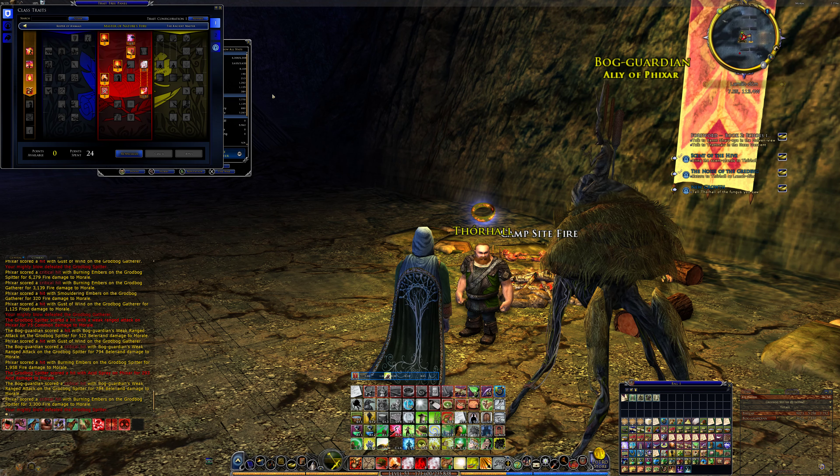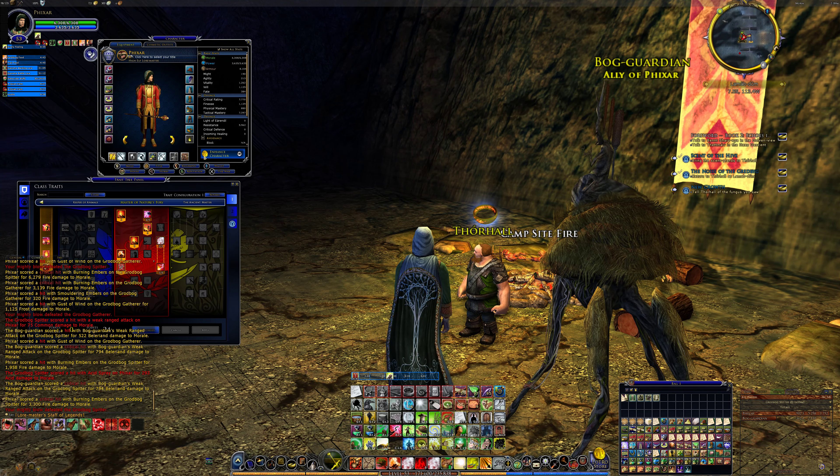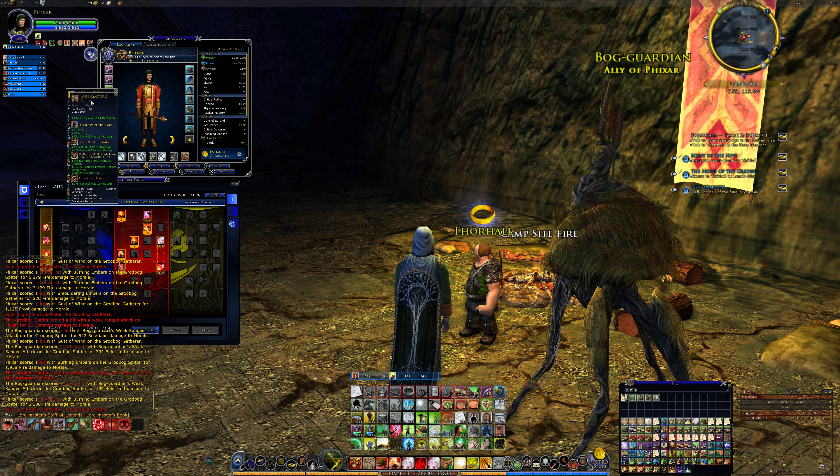I could have gone to pump the Sticky Gourd or pump the Lightning Storm, but because I use Burning Embers and Gust of Wind as the main attack, that's why I've pushed those. I'll bring up the Legendary Items so that they're on display while I continue on.